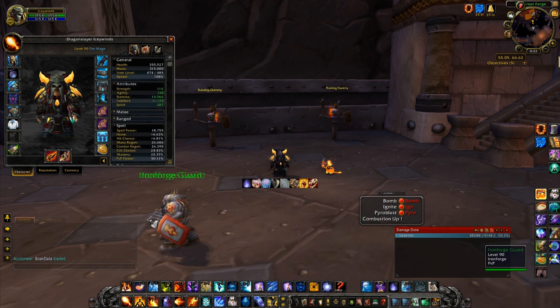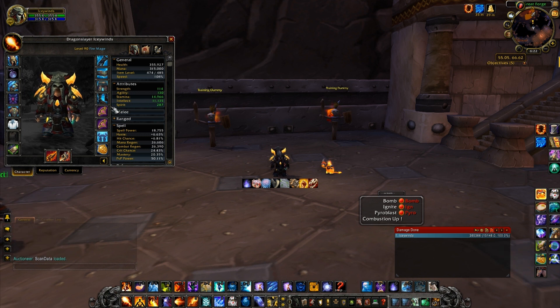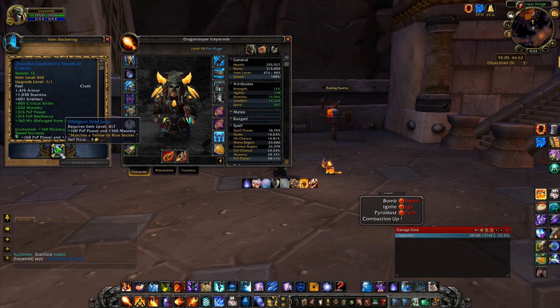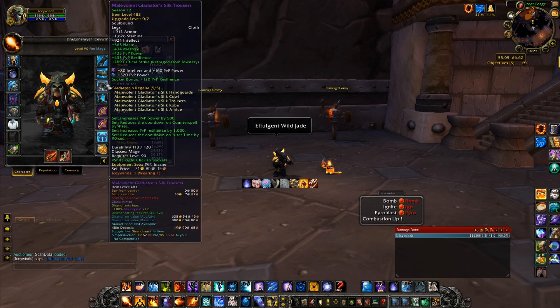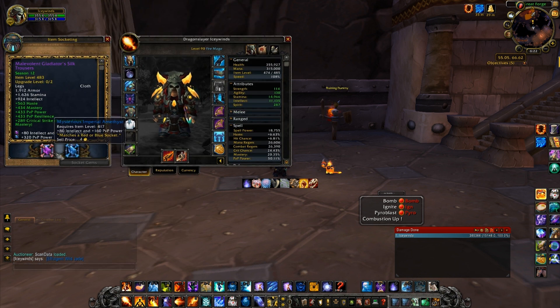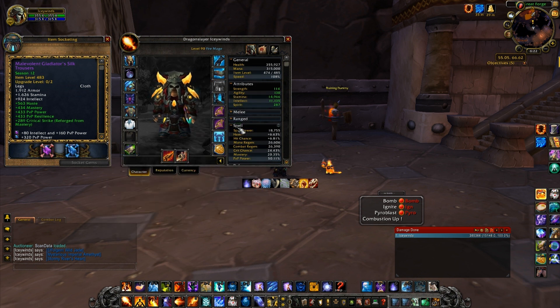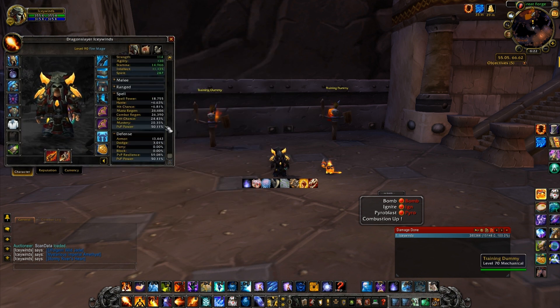For gems, there are three you want to get. For any yellow socket get that gem, for any red socket get that gem, and for any blue socket get that gem — I have those three linked. Those are your best options: PvP Power makes you do more damage against players, crit gives you a better chance to crit somebody.